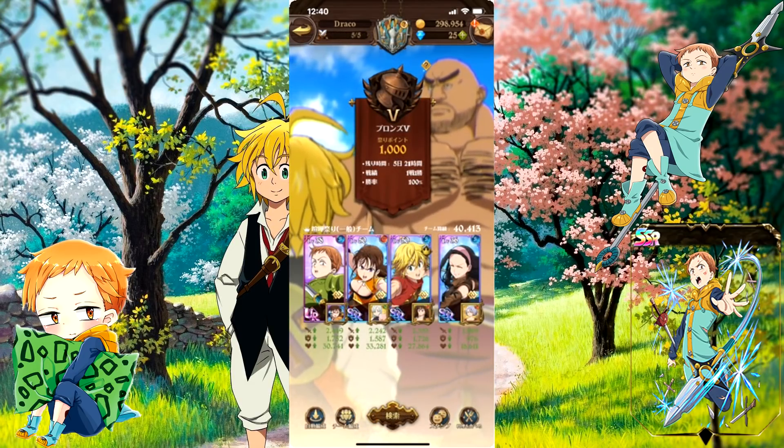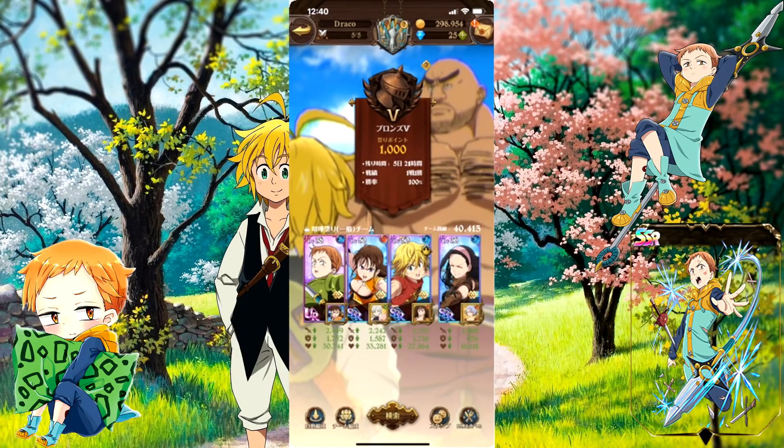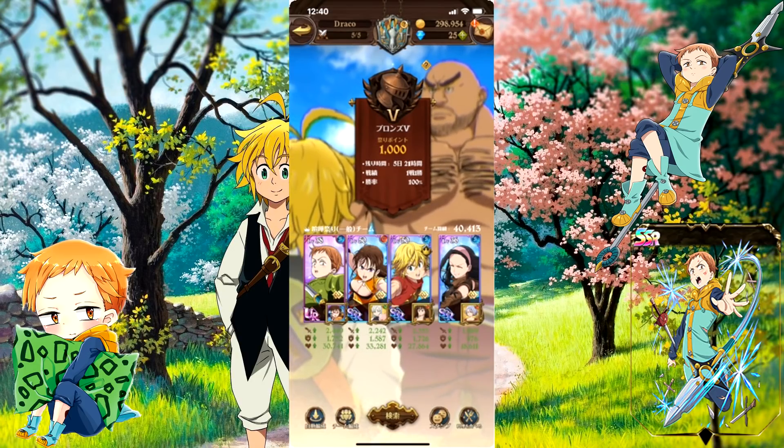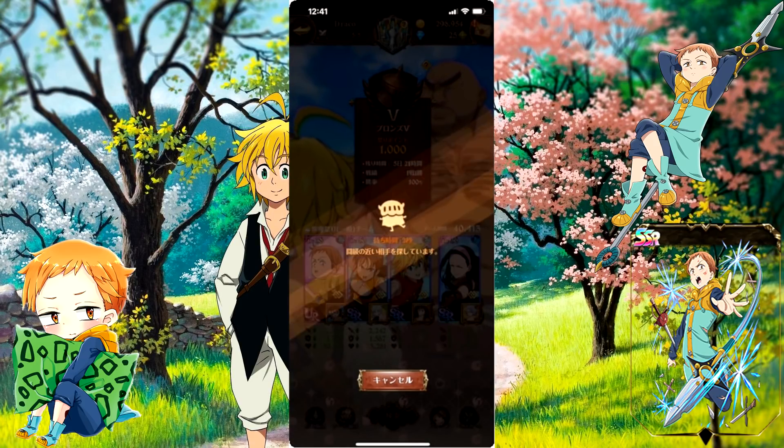This is our PVP team. I wasn't able to upgrade King all the way because I ran out of potions, but so far we have King teamed up with Diana, Diana teamed up with Elizabeth, Meliodas teamed up with another Diana, and Gill for backup teamed up with Jericho. We won our first PVP so we're moving on to the next one. These PVP matches are actually really fun.